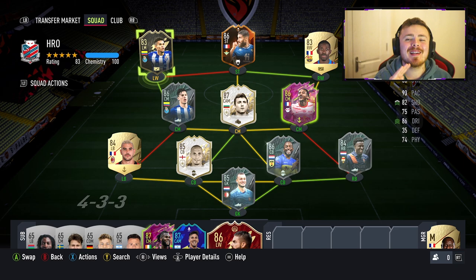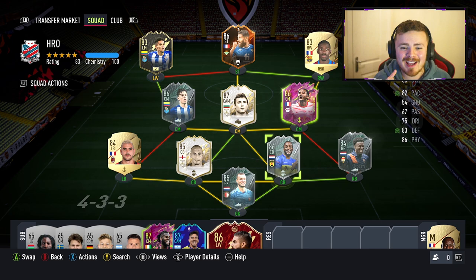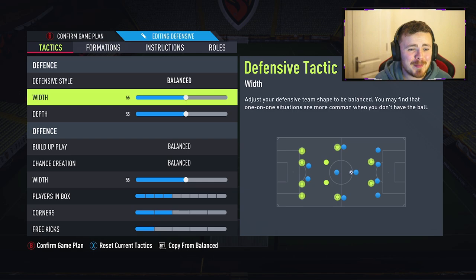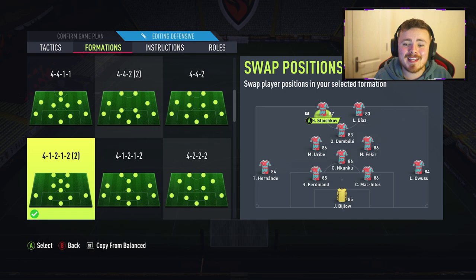This is the team I'm going to be using to test out this man. We get the hyperlink into Diaz, both of these boys on full chemistry. I'm using the other foundation cards — the Eredivisie boys. I'm loving these lads so far. Theo Hernandez at left back, Dembele and Nkunku. In regards to custom tactics, we're pretty balanced — 55-55, balanced. Formation is 4-1-2-1-2 brackets too. I'm using Stoichkov and Diaz up front, Dembele in the pocket, and Uribe as a box-to-box, somewhat more attacking center mid. I want to utilize the shooting stats and see just how good he is in front of goal. Forca is also bombing up and down, and Nkunku is sat in CDM — not super defensive, but I'm pretty confident he'll do a solid job there. I might also test Uribe in that CDM role as well since his card is built defensively, and the back four stays the same.